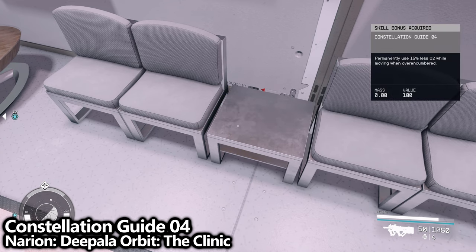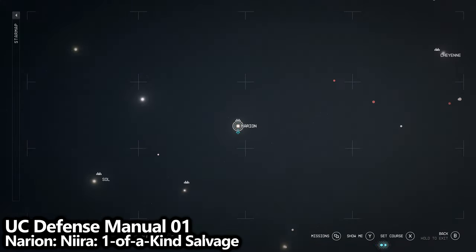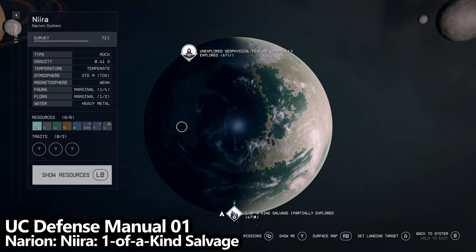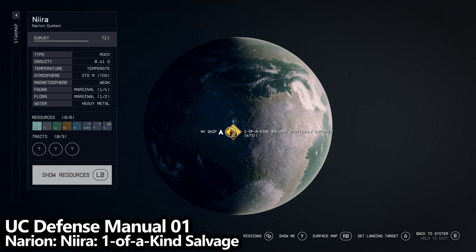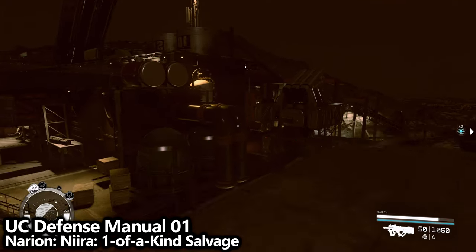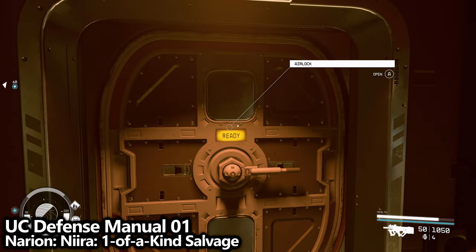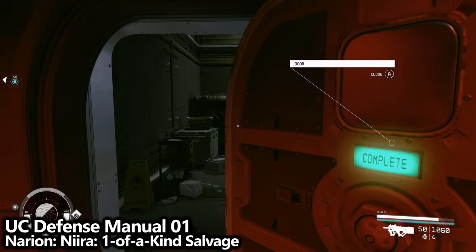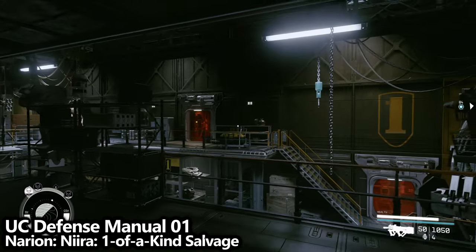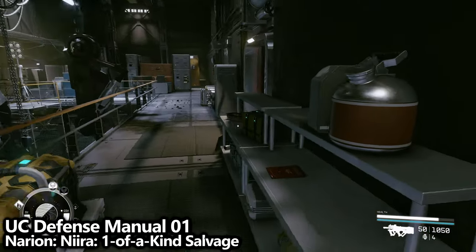We're going to stick in the Naryon system. There is a planet here called Nira, and on Nira there should be a location called One-of-A-Kind Salvage. If you land here, there's a nearby skill magazine. From where you land, enter the building about 45 degrees to your right. The closest door is if you drop down and hook a turn to your left through the airlock. Once inside, the building is pretty small — head to the second floor, find the main area, and near one of the staircases you'll find a long shelf. On the shelf, find UC Defense Manual 01.